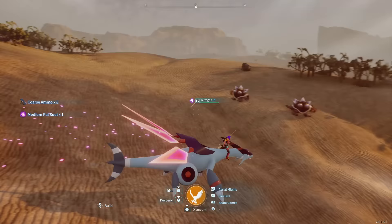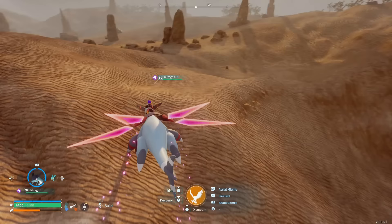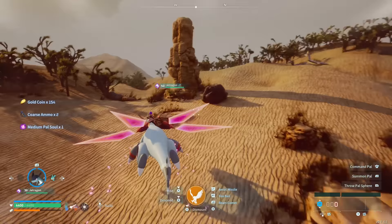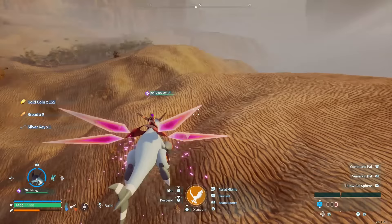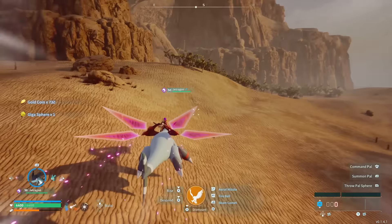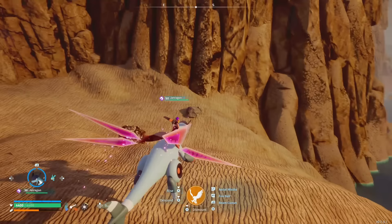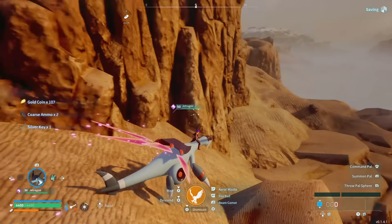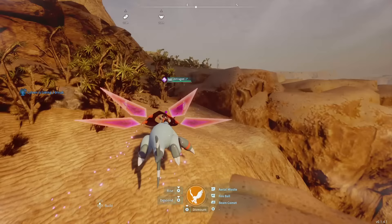You don't lose anything by breeding a Helsephir and leaving it running in your base while you do the chest run — might as well have two things going at once. The breeding combination I used to get Helsephir is Grizzbolt with Astegon. I have a video on how to get those two characters fast, so check out my breeding guide for a step-by-step walkthrough. Following this chest route should get you roughly 10 to 12 medium Pal Souls per run. From regular enemies — apart from bosses — you won't get medium souls unless it's a Helsephir.